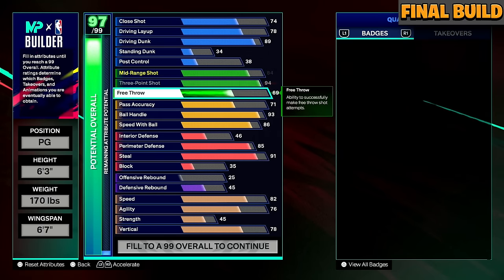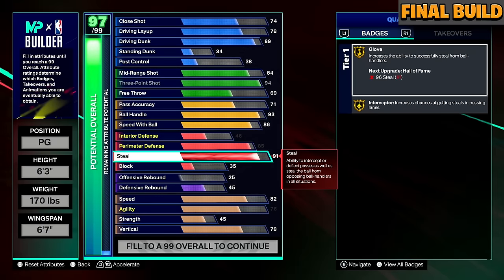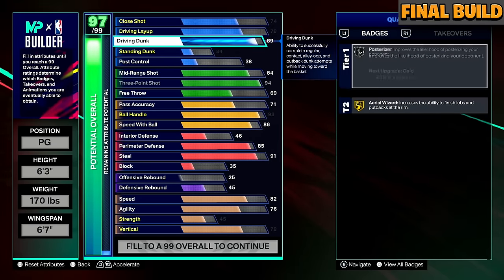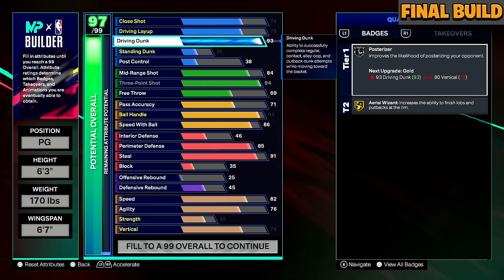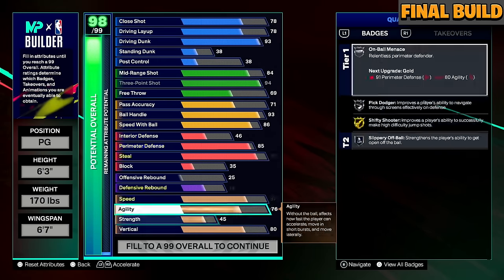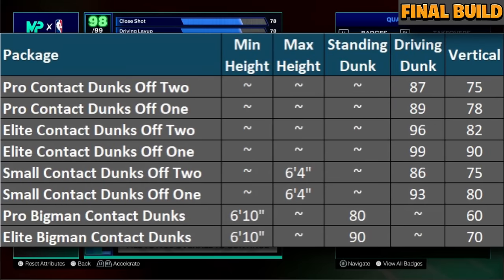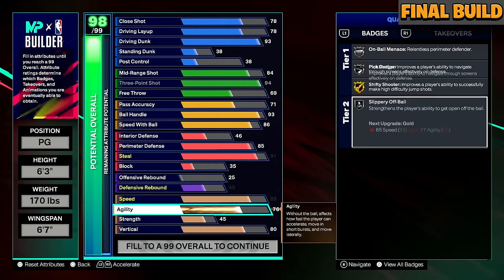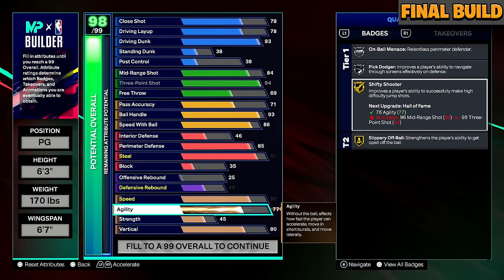The next thing, which you probably didn't think I could afford, was pushing the driving dunk all the way up to 93 and vertical up to 80 — that gets us Gold Posterizer. Not only do we get pro contact dunks off two, pro contact dunks off one, and small contacts off two, but we also get small contact dunks off one. That's four contact dunk packages plus Gold Posterizer. I was also able to upgrade speed up to 85.